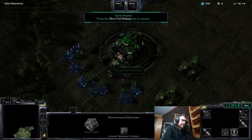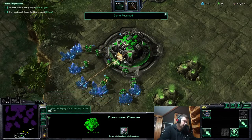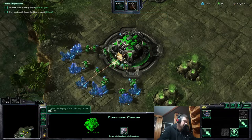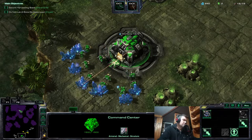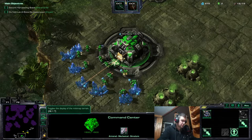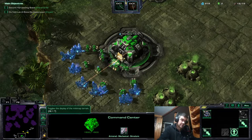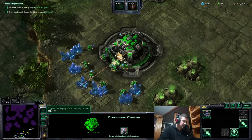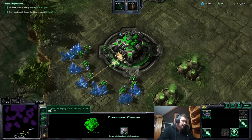The easiest thing is to know whether the enemy is Zerg, because you just click here or press Alt+T and if you see creep on the minimap — this purple color — that's creep and the enemy is Zerg. If not, the enemy is Protoss or Terran. But on some maps you have to know how to look, because there is always creep present.